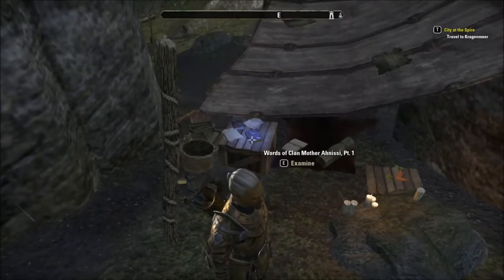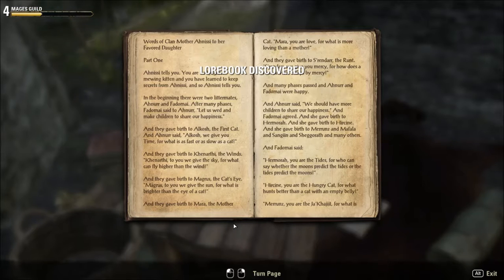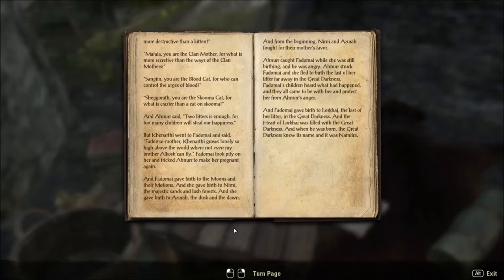Lore book! 'Words of Clan Mother Anesi, Part One' - examine, shall do indeed. Anesi tells you you are no longer a mewing kitten and you have learned to keep secrets from Anesi, and so Anesi tells you when to keep secrets. Go ahead, people, have a read. Father may gave the Lorok Hive the last of the Latin, the great Narcus, and in the heart of Lorokai was filled with great darkness, and when he was born the great darkness knew his name - it was a mirror. What's this - Sigara, if I see his name on the left hand side there, that can be quite interesting reading, but I'll have to do that when I watch the video later.